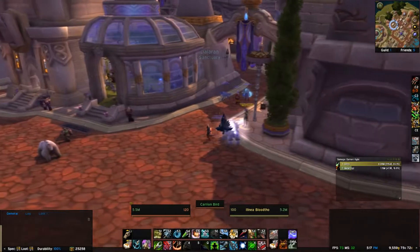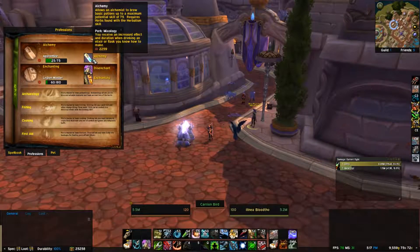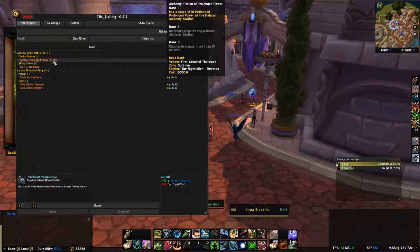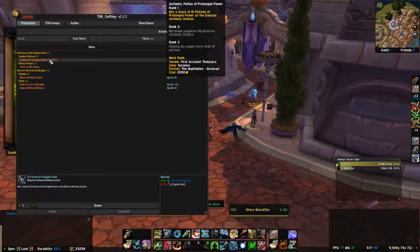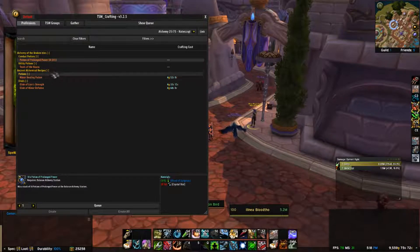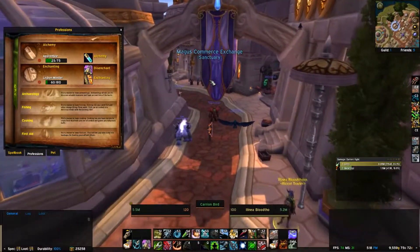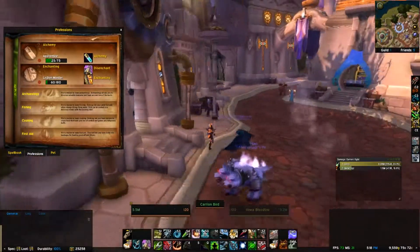If you guys want to take that a step further and get more involved with professions, Alchemy is a good one too. You can use those Bloods of Sargeras to make pots — one Blood of Sargeras per ten potions. And if you level it up enough, it will proc another one, so you'll get like 20 per one Blood — not every time, but it's really nice. There's other potions too like Flasks of the Seventh Demon, Potion of Old Wars. You can learn all those and make a lot more money if you get more involved into it.